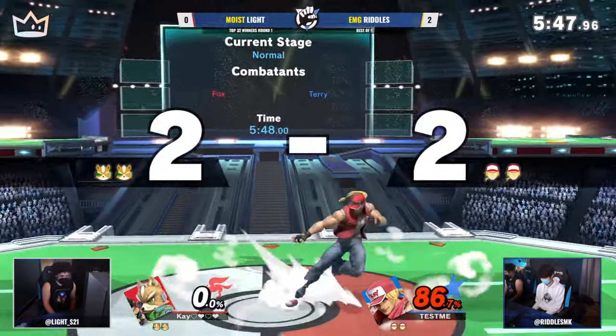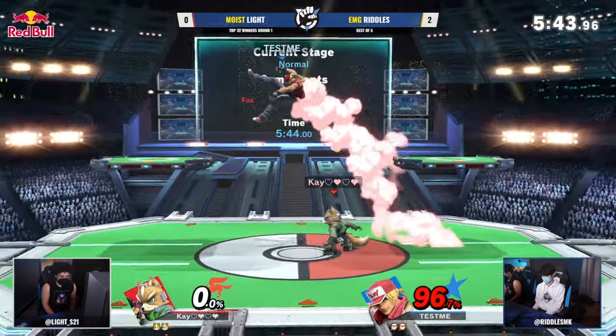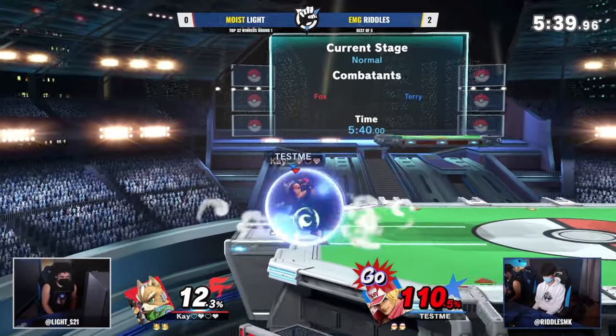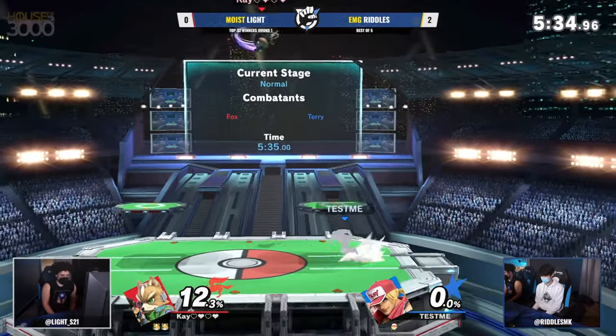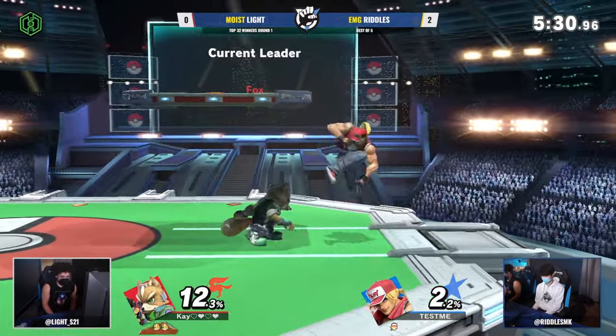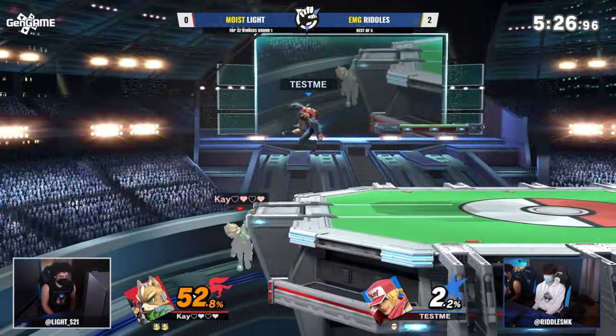But once again you're going to be getting hit by a simple jab into up beat — really good stuff from Riddles, just being able to connect that. Now he's looking for the next big opening — excellent punish, that's a dash attack, and then he's able to mash out of disadvantage not having enough hits done. Unrelenting pressure — this is what Light is known for — he's keeping the tempo at his pace.